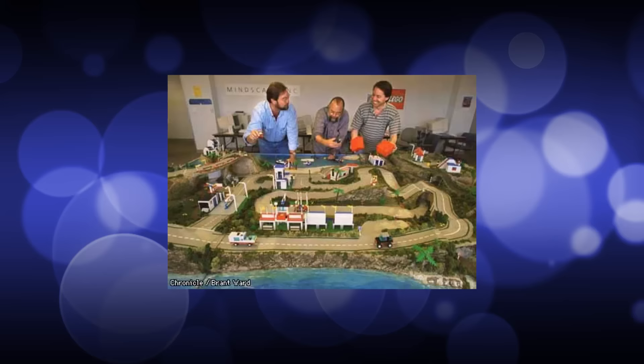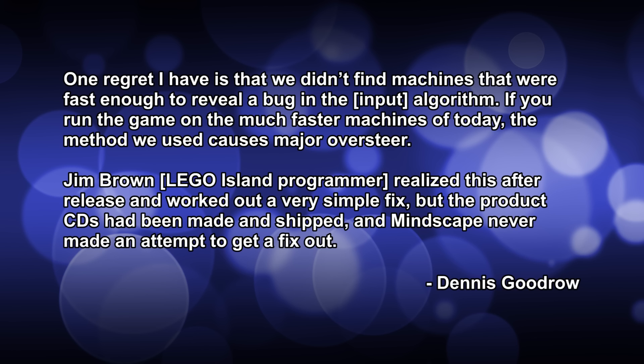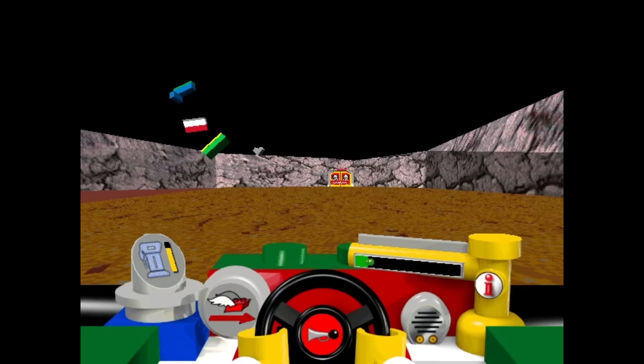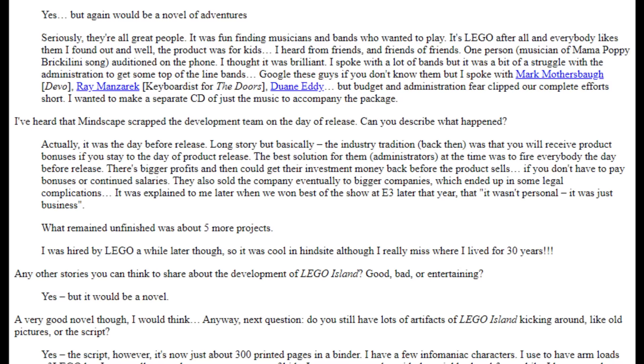So how could the developers not have known this was an issue? Well the truth is that they did — sort of. According to a recent interview with lead programmer Dennis Goodrow, they discovered the bug but only after they'd started printing and shipping the discs. He says: 'One regret I have is that we didn't find machines that were fast enough to reveal a bug in the input algorithm. If you run the game on the much faster machines of today, the method we used causes major oversteer. Jim Brown realized this after release and worked out a very simple fix, but the product CDs had been made and shipped, and Mindscape never made an attempt to get a fix out.' So basically the developers did know about the issue and even took it upon themselves to fix it, but it was just too late for the management at Mindscape to care — probably because they were already planning to fire the whole team to get out of paying the bonuses they promised them. I didn't make that up by the way, that really happened.